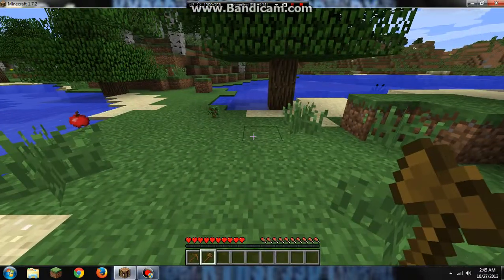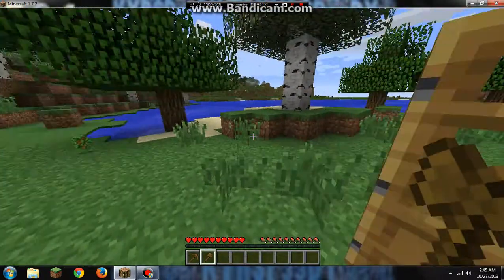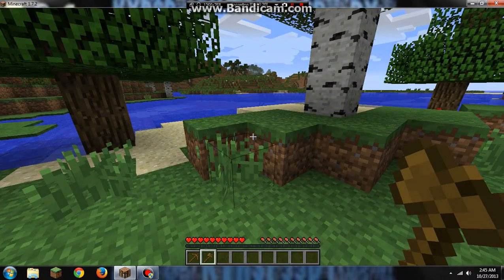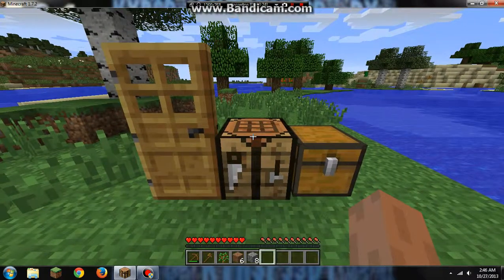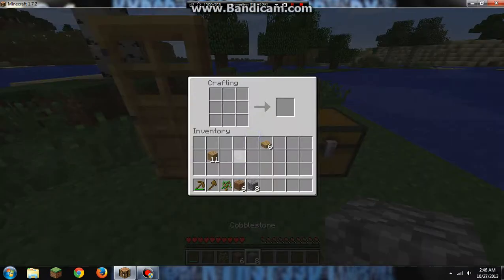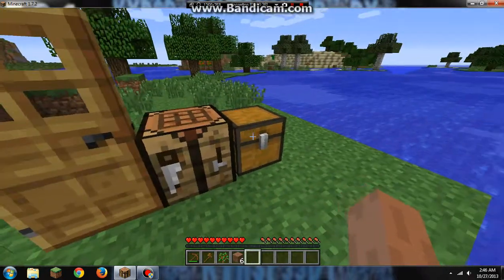For a furnace you'll need eight cobblestone — we'll pause and get the cobble. Basically you do the same layout as a chest but with cobblestone, and that will give you a furnace. You can smelt food, ores, and other things. It's very important.